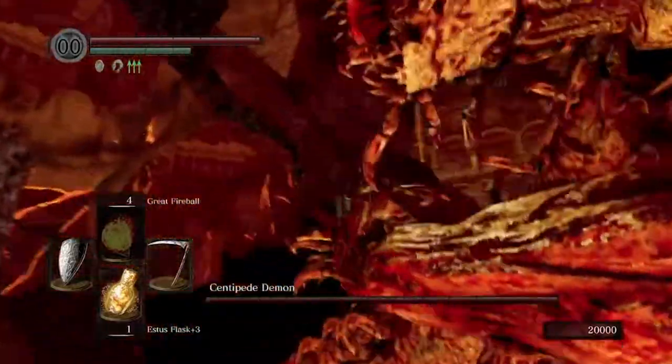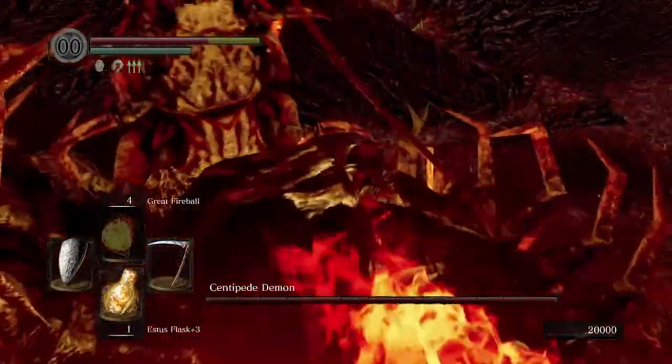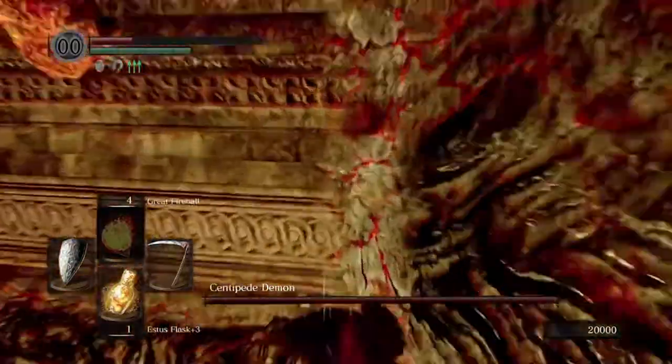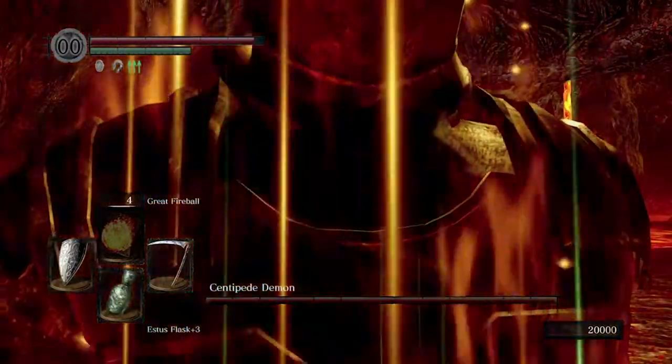Eventually he's going to grab you and try to eat you. If you have your armor on, he won't kill you in one hit. If you don't have your armor on, he might end up killing you, and then the cheese is rendered completely useless. Make sure you don't die from that particular move.